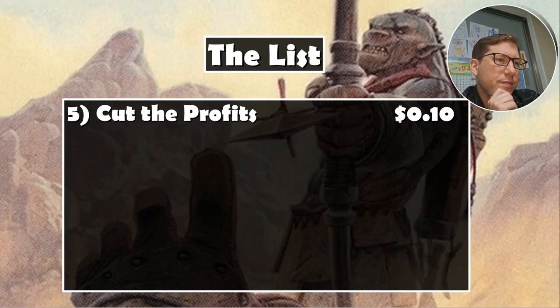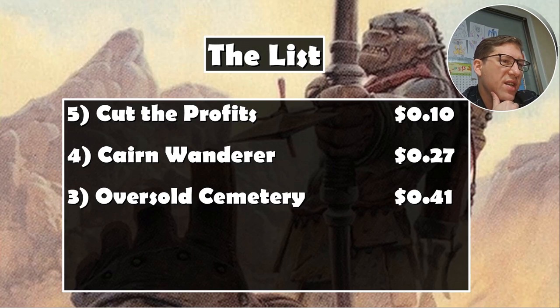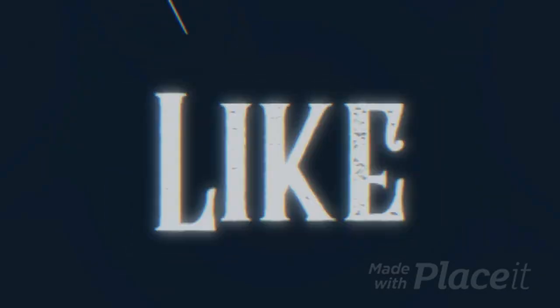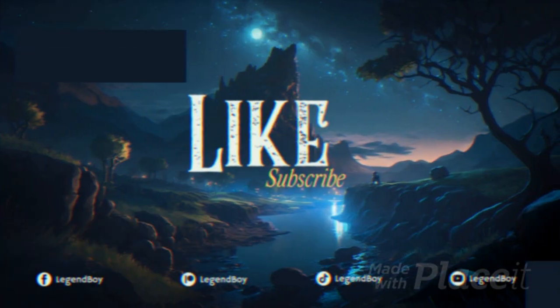The list: Cut the Profits, 10 cents. Cairn Wanderer, 27 cents. Oversold Cemetery — so much better than I thought — 41 cents. Illicit Shipment, 7 cents. Orc Sure Shot, 21 cents — another one that's just so good. Take it easy.